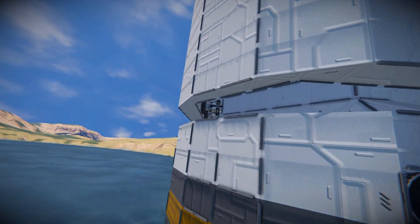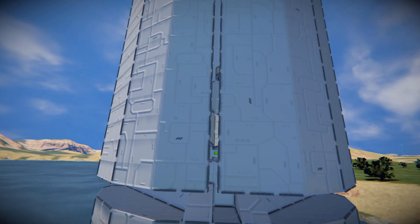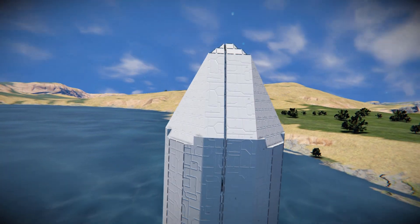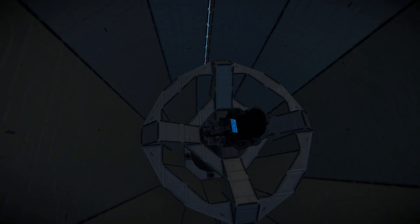We've got our fairings, which have been held on by some rotors on the side. You can probably see the gap all the way up the middle, and that goes all the way up to the very tippy top, which will then separate when the time comes and reveal our telescope in the middle.